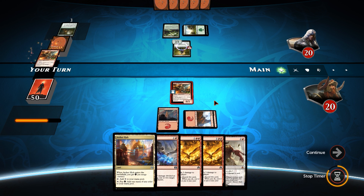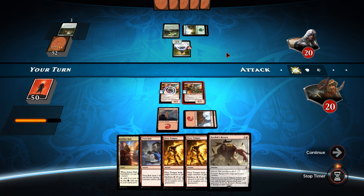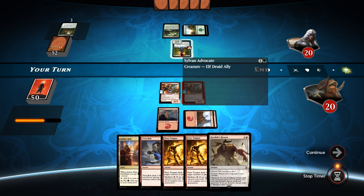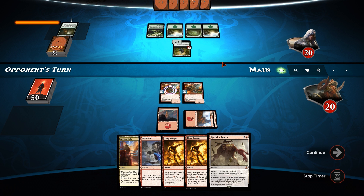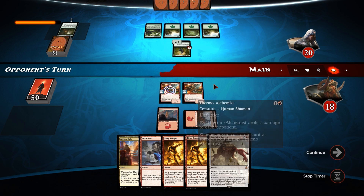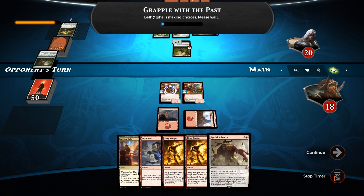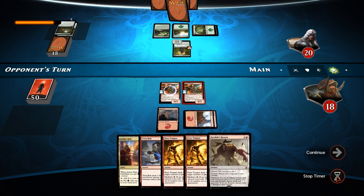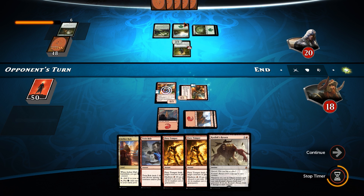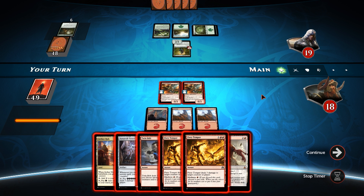I think I'll just get greedy here and play a second Thermal Alchemist - so we get an extra two damage on all of our burn spells. There are fight mechanics she could have, but she'd have to pump up the Sylvan Advocate first. She plays a mountain and a forest - probably coming in for an attack. We're just going to let it through; it doesn't kill us. With Thermal Alchemist on the battlefield we stand a good chance of beating her out a lot faster.